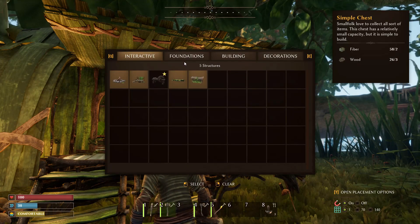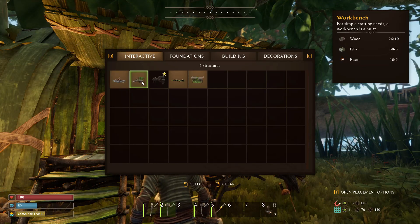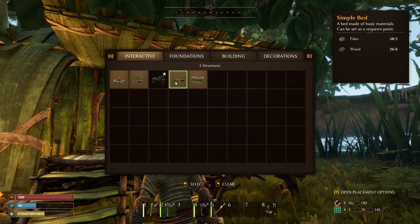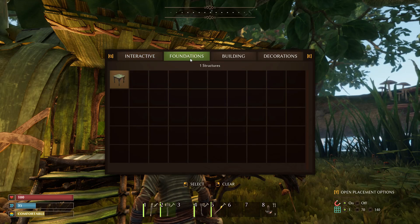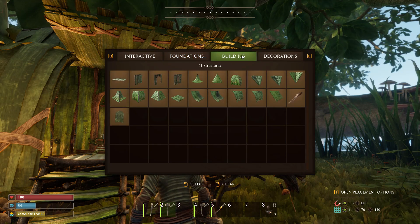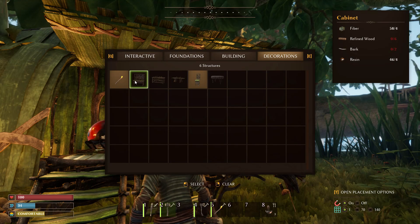Get your building hammer out. There's an interactive tab for things you interact with. I've placed the workbench, but Steffi should destroy and replace it to unlock the stone cutter bench recipe. We have the bed and the chest so far. Under the building tab you'll eventually have wood and stone pieces, and the decorations tab is going to fill up — ladybug's up on the porch!